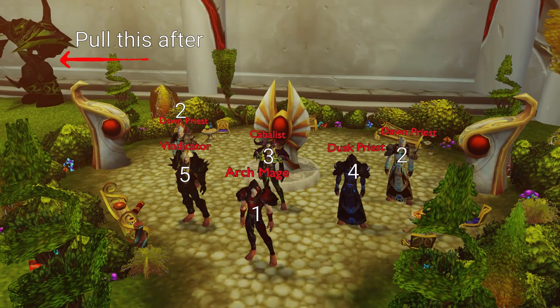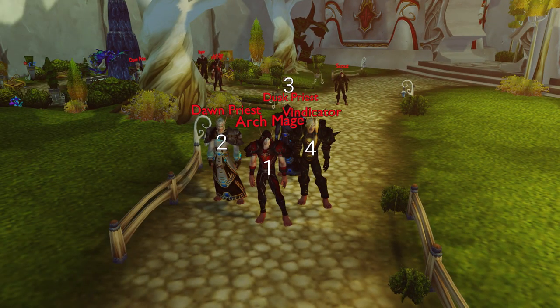CC the Mage, two Dawn Priests, Cabalus, Dusk Priest, Vindicator, then once you're done, kill the robot behind. This is a patrol that will walk up fairly close to the last trash pack. CC the Mage, kill Dawn Priest, Dusk Priest, then Vindicator.